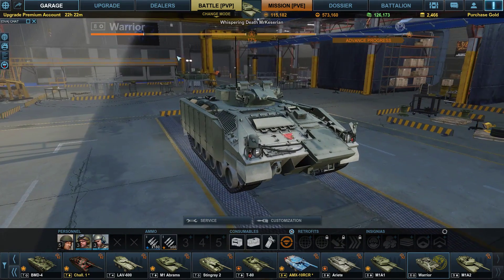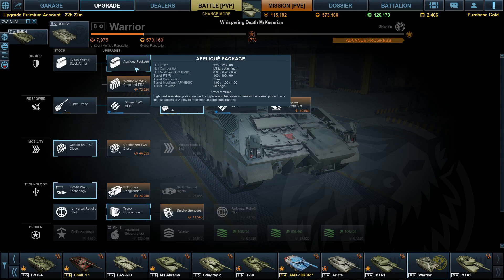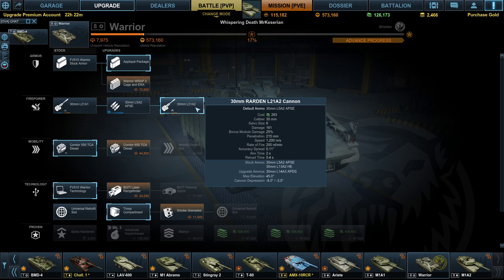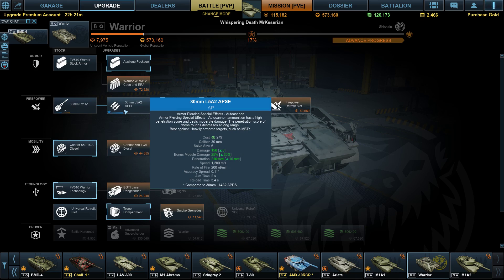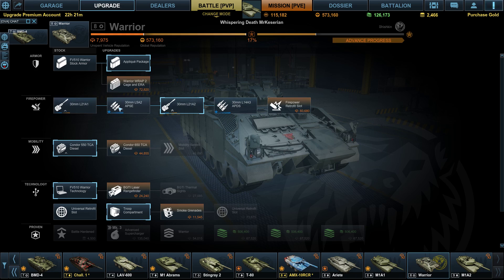I picked up the Warrior pretty recently and haven't finished the upgrade tree yet, so this is definitely a first impressions video. As you can see, I have the applique pack on and I have the 30mm Rarden — the L21A2 versus the L21A1. You want the L21A2. The L21A1, even with the upgraded ammunition, your max pen is about .210 versus .220, which doesn't sound like a lot, but it does make a significant difference.